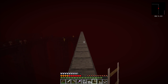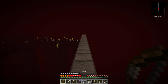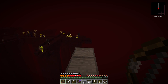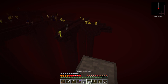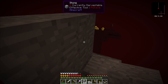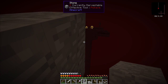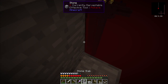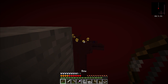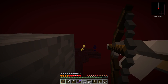Problem with that is: one, the nether fortress is quite a bit below me, and two, my landing pad is covered in blazes - and a wither skeleton at this point. So I needed a way to keep myself a bit better protected. As such, I'm going to be building myself a wall as I go along. And when I think I'm close enough to be a fairly good shot, I'll take out the enemies.